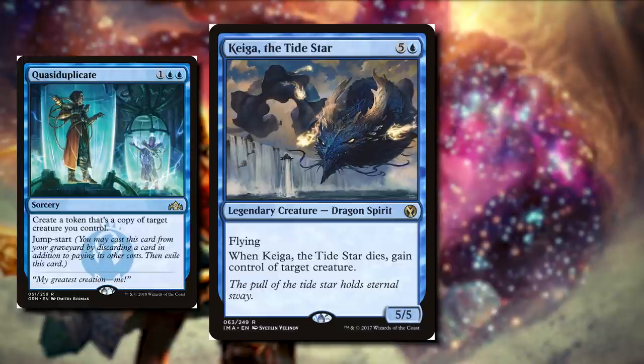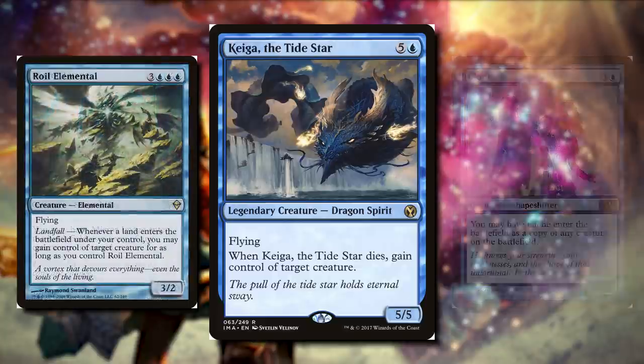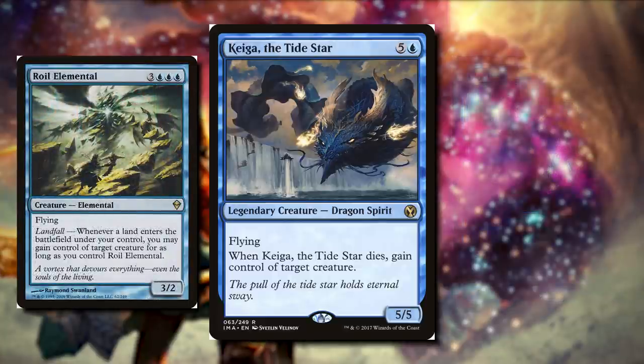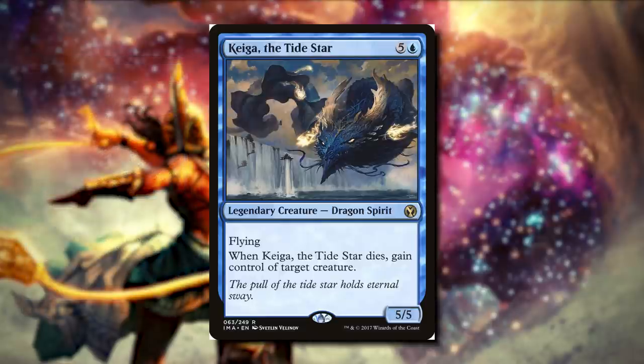There are creatures that come in as copies as well, with Mirror Image, Clone, Cryptoplasm, and Stunt Double. So yes, this is going to rely on our opponent's decks, because we want to gain control of their creatures. Another card in this deck is Roil Elemental for three blue blue blue. It's a 3/2 elemental with flying. It also has landfall, so whenever a land enters our battlefield, we can gain control of target creature as long as we control Roil Elemental. So when we play a land, we're going to take one of our opponent's creatures. If you don't care about your commander dying and you love to copy your opponent's creatures, I really recommend this one.